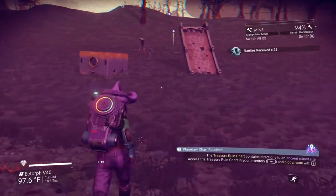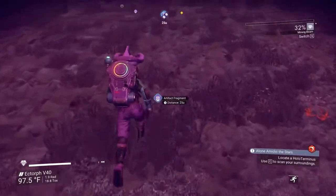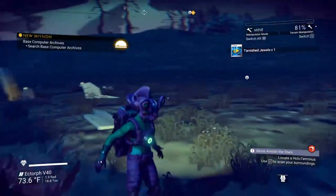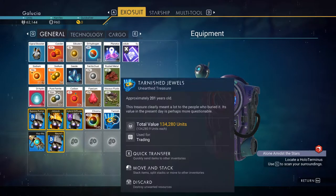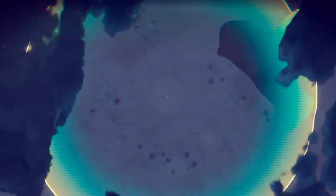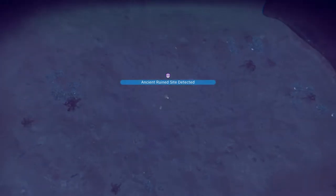I want to finish this and then use the planetary chart because I'm worried something will go wrong. It's not like an ancient fossil or anything, so I don't think this would qualify. This is the second time I've tried to get something from one of these ancient sites and it ends up being the least valuable thing ever. But I'm still gonna try to turn it in at the other place. Plot route — another ancient rune site detected. How far away is this one? Two hours. Okay, we're not running there.